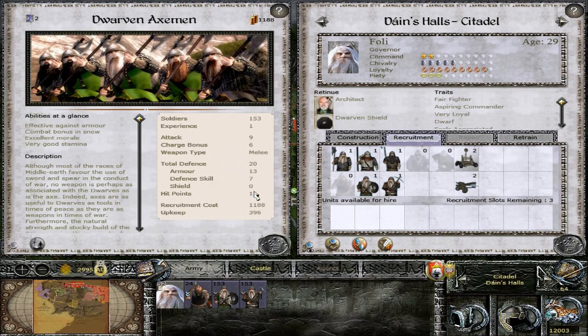Let's go ahead and take a look at these Axemen. Really nice attack with a 9 and decent charge bonus, and heavily armored. And they're armor piercing - very nice. But they are crazy expensive. Damn.